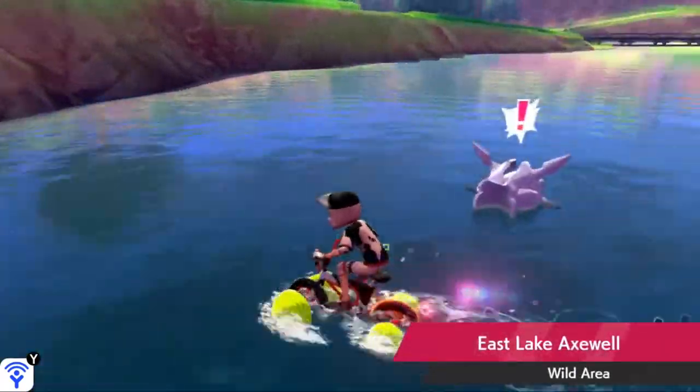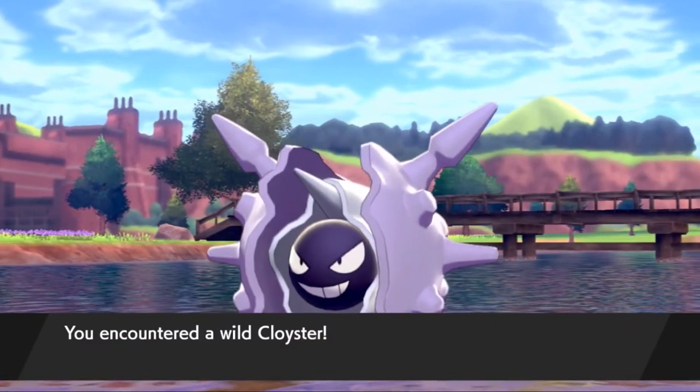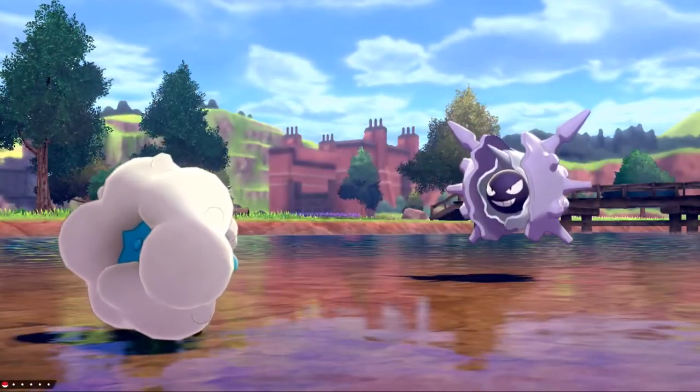Again, the weather needs to be clear for him to be out here, and if he's not here, that means you've battled and beaten him already today. He will show up there tomorrow as long as the weather is clear. So that is how you find Cloyster in Pokémon Sword and Shield. I hope you enjoyed the video and as always, Techno's out.